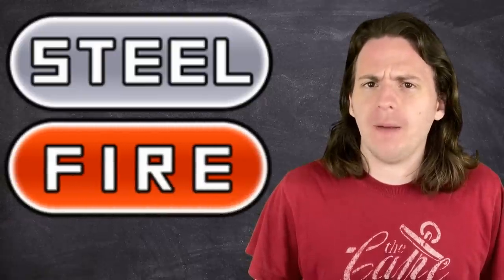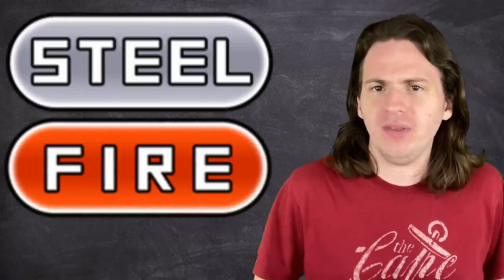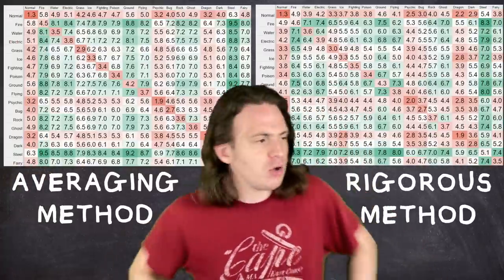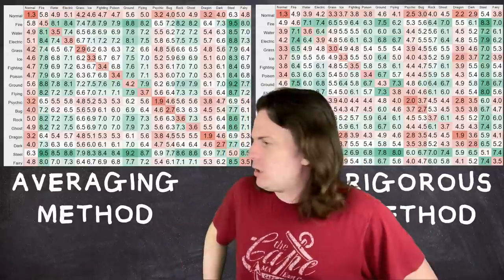I suppose I've drawn it out long enough. The single type combination that is statistically the strongest, taking into account both offensive and defensive capabilities, is steel and fire — which is the same as when we just did the simple averaging method. If we make another table showing all the scores with the good scores highlighted in green and the bad ones in red, we can see that it looks almost identical to the first one. So all that extra data collection and rigorous calculation just ended up shuffling some of the stuff in the middle around a little bit. Looks like I might have ended up insulting your intelligence after all — which is all part of the joke, right? All part of the plan.